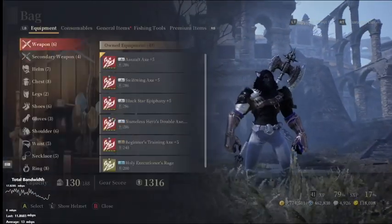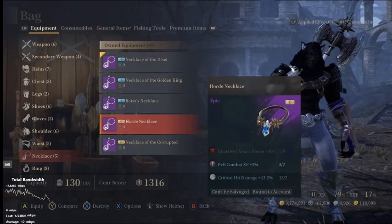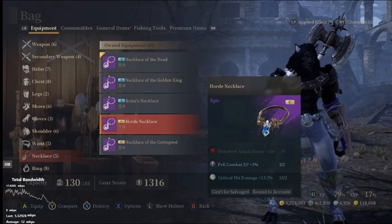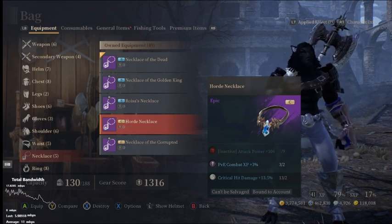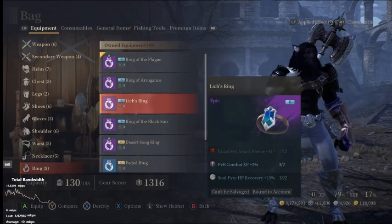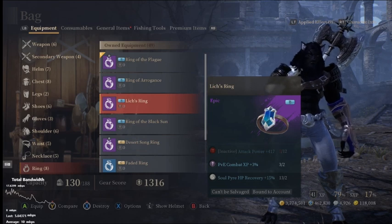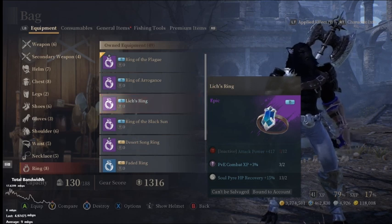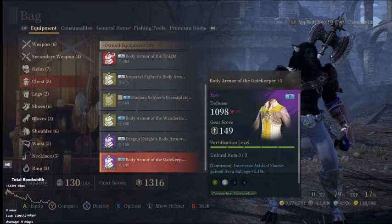If you think that's enough, it's actually not. As you can see, the Horde Necklace gives you an extra 3% PvE combat XP. There are other pieces of gear like D-necklaces that give you that as well. The Lich Ring is the only other accessory I can remember that gives you XP too.